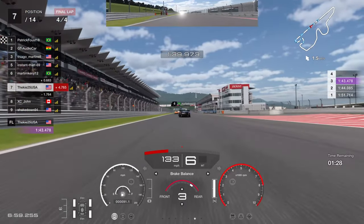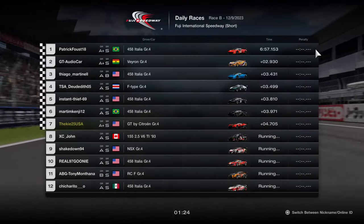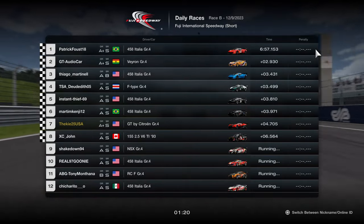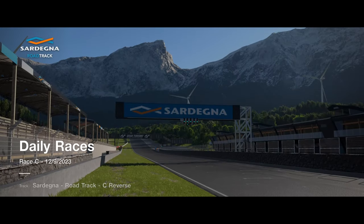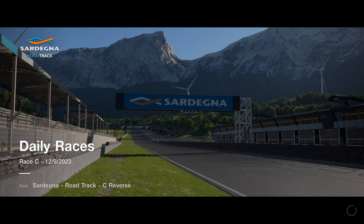Four laps is just far too short — that knocks the score down for Daily Race B. It needed more laps; everyone will agree four laps is just too short. So six out of ten for this one. Six laps could have jumped it up to seven out of ten as an overall rating. Let me know what you'd give Daily Race B in the comments.